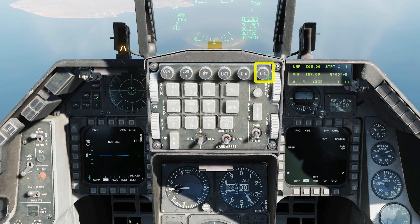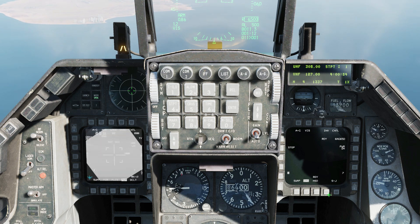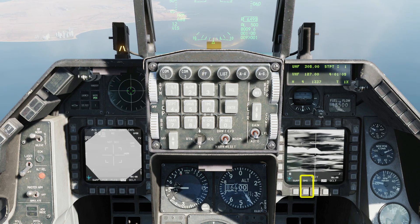Start by selecting air to ground mode. Then we set our MFDs: left MFD for the targeting pod, right MFD for the weapon display. Note that our Mavericks are our only weapon today, but if you had other weapons you would select on the SMS page.